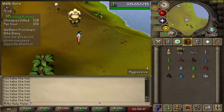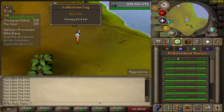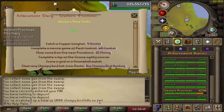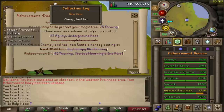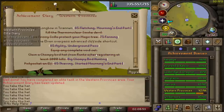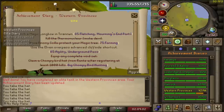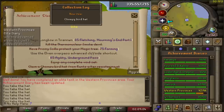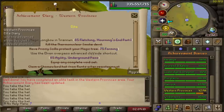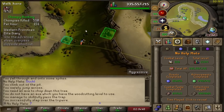The chompy bird hat has been completed and once we equip this it looks like it did complete the diary. We're getting a bunch of collection log slots. 'Claim a chompy bird hat from Rance after registering at least a thousand kills.' There are a lot of other hats we can collect, which we'll probably do when going for the pet in the future. But we need to make a magic longbow and use a shortcut to get the cape. Apparently I can just click this and get an achievement diary task knocked out.